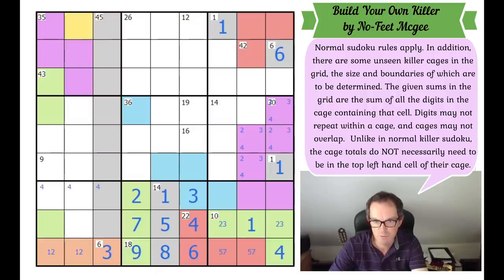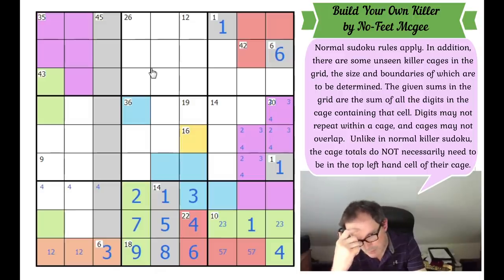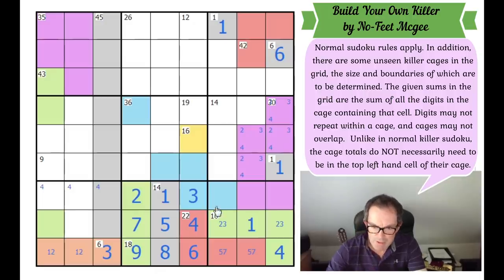Another question: where does the 3 go in column 3? Given we know the 3 in the 45 is coming over here somewhere, it must be in this square — so that's a 3. This square can't be part of the 45 anymore, so it must be part of the purple. These three squares are 6, 8, and 9 by Sudoku.